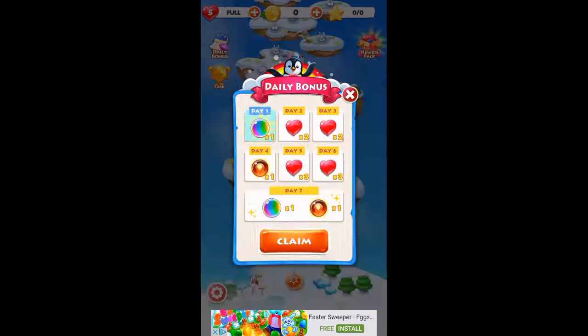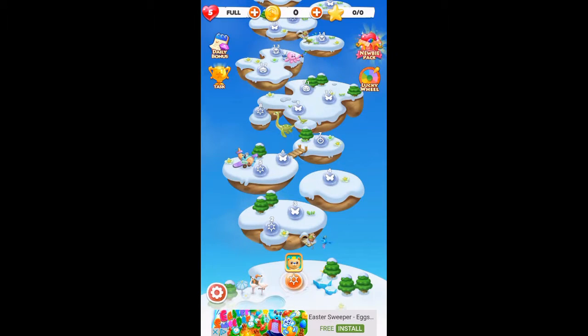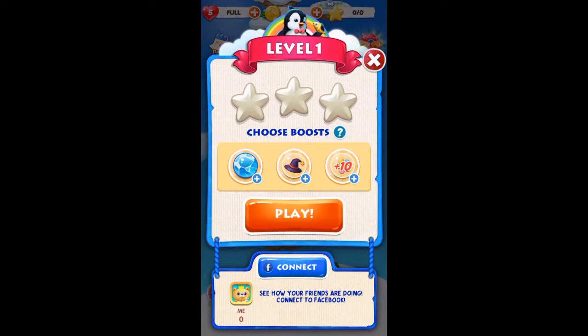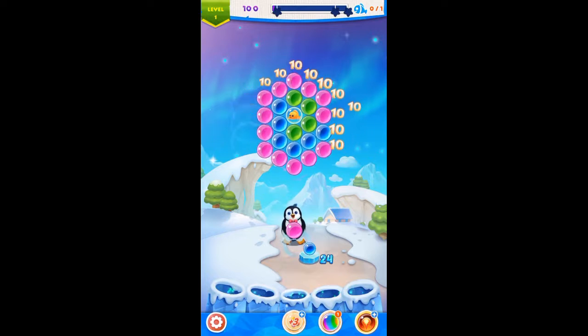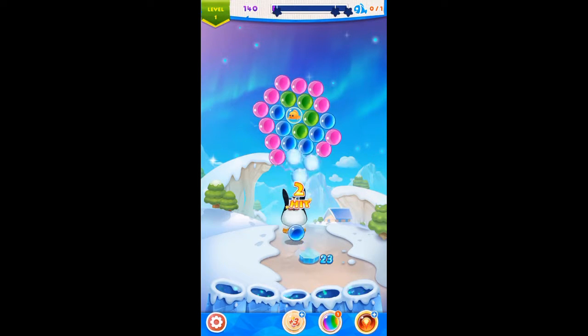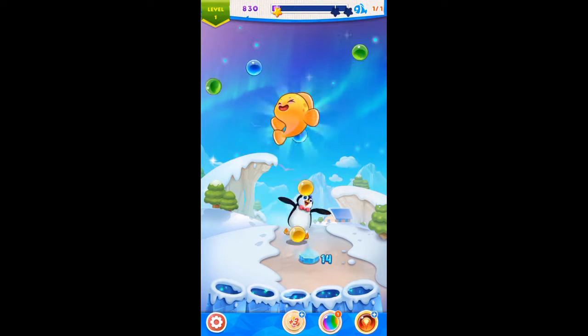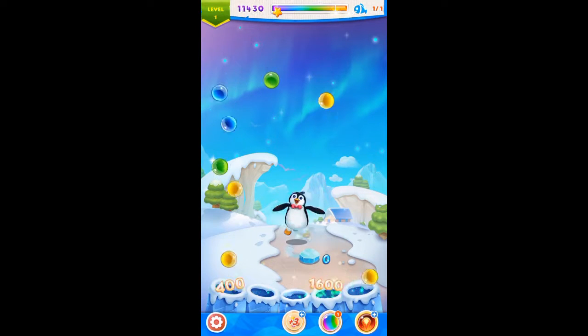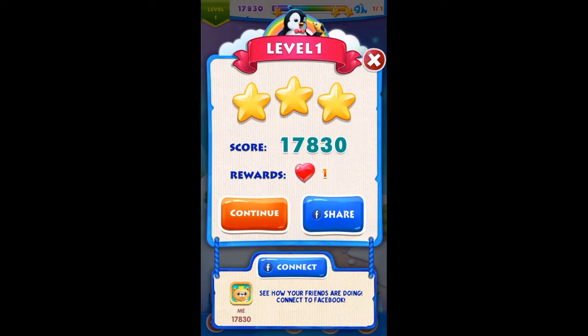All right, daily bonus — thank you! Rainbow bubble. Level one, oh it spins. We freed the fish! So far I like the animations on this. Just like most bubble shooters, you get rated out of three stars at the end of each level. This one uses a heart system, but we were rewarded a heart, which is pretty cool.